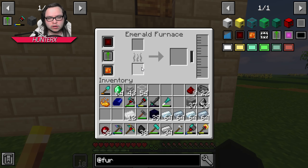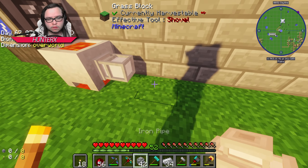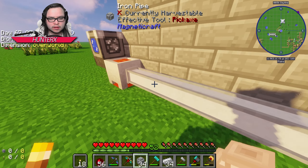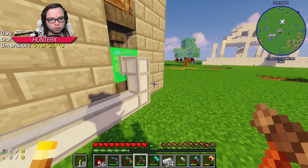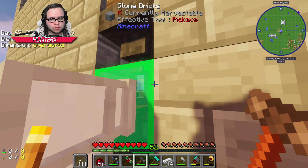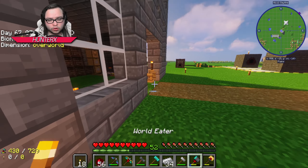I need to hook it up to fuel, so what I need to do is take my iron pipes and bring them up like that. My hammer's inside - oh, I can use this one! That should be nice and full now. Anytime I need to do smelting, that should work beautifully.